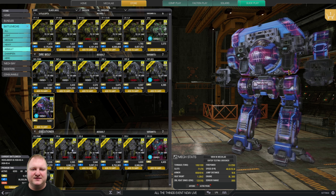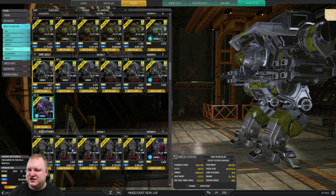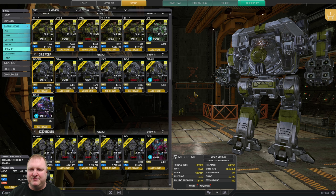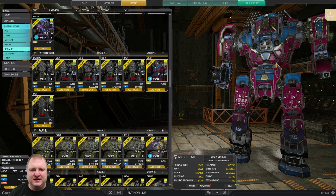Direwolf: the king of long-range dakka. If shooting AC2s is second nature to you, then you must buy the Direwolf Ultraviolet — the Mobile Oppression Palace, as I like to call it. We consistently do damage numbers of 1500 to 1700 with this thing — not even crazy results. If you don't want to shell out the MC, just get the Direwolf Prime and mix and match.